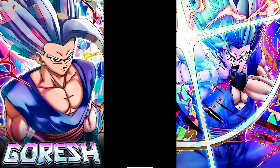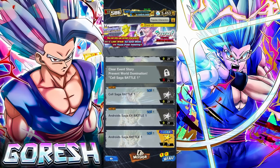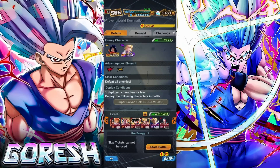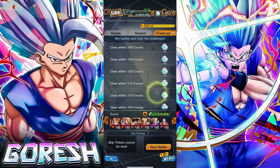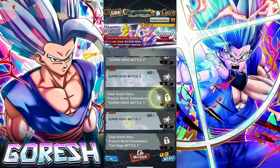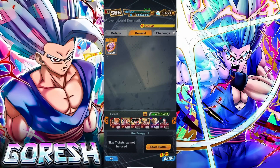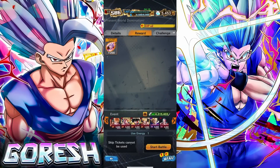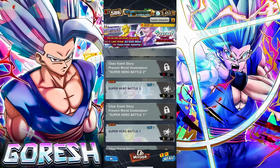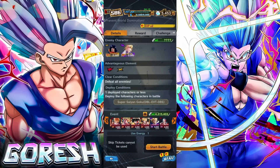We've cleared the first stage. This unlocks the EX battle against 17 and 18 — deploy the same unit. Crystal rewards here. So I guess what will happen is this is going to give 300 Z-Power for Gohan, then 200 for the EX stage — maybe 400 — with a jump in difficulty, but whatever. Let's go ahead and do this.